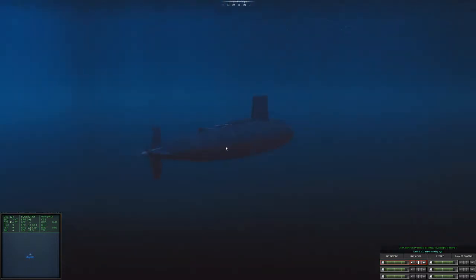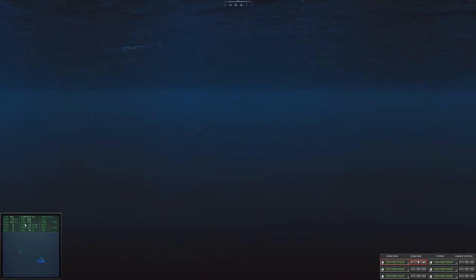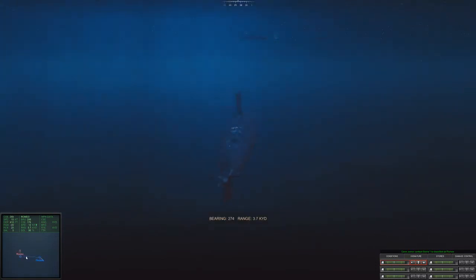Started pretty low. Pretty much how the game works: based on your speed, everything is indicated here. Our depth is 414 feet, we're doing 10 knots right now, and our CSC is our bearing. We have a contact already - Sierra 1, doing 12 knots. We're gonna go ahead and start shooting.